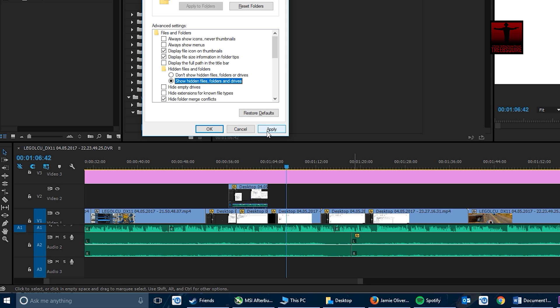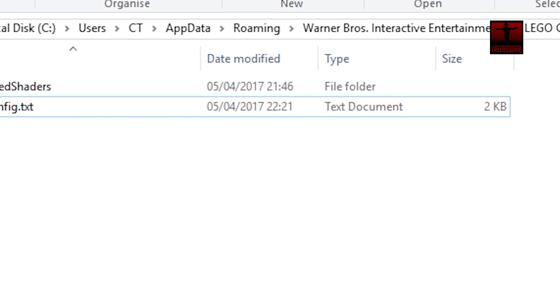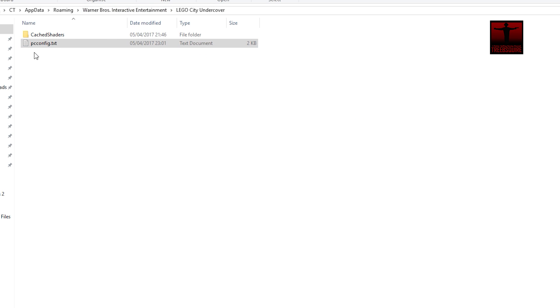Now to fix the resolution in the game, open up your Windows Explorer and then go to your primary drive, the user folder, then AppData, Roaming, Warner Bros. Interactive Entertainment, then LEGO City Undercover.